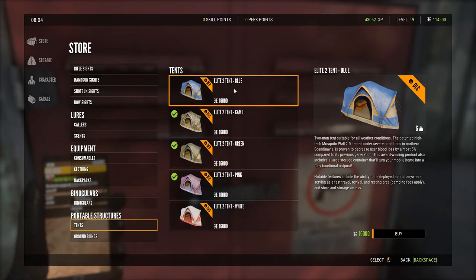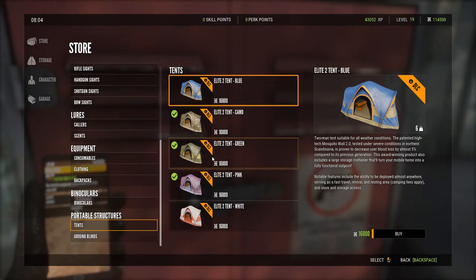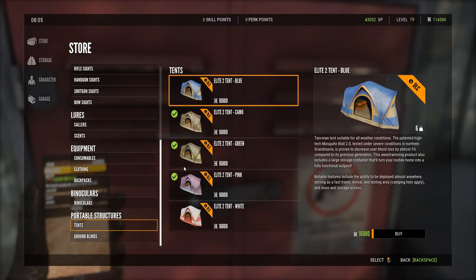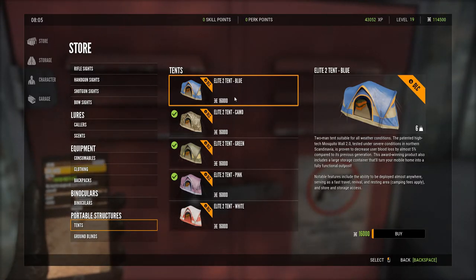Tents don't cost anything, but you do need to download the DLC — which is a free DLC — to get the portable structures. It gives you five free tents and two free ground blinds. This is a real time-saver and shortcut in the game, so you should do this immediately when you first start.